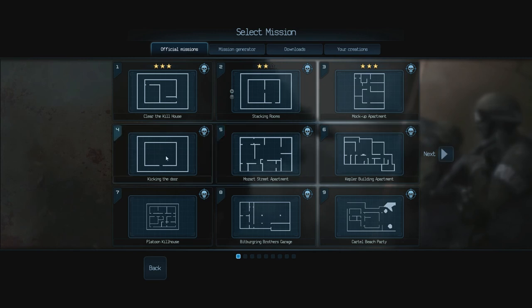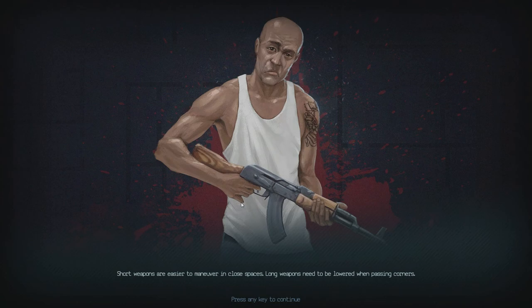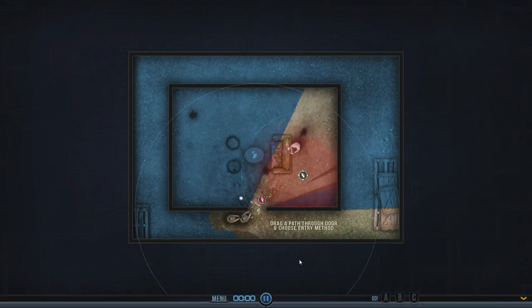Alright, let's try one more. This looks like quite a simple one — four tangos, they're all in the one room. Drag a path through door and choose entry method. We're gonna have him blast through here. Flashbang, spy camera. Okay, we're gonna have him kick the door down, pop in here, and flashbang. We can change where he's gonna hit — okay, we're gonna hit this corner here.